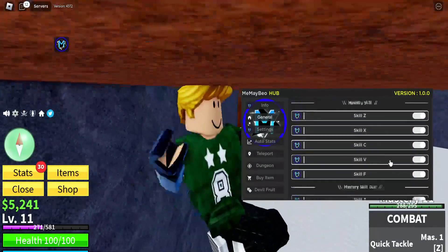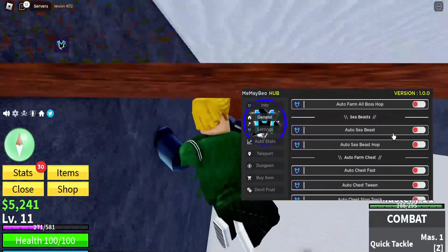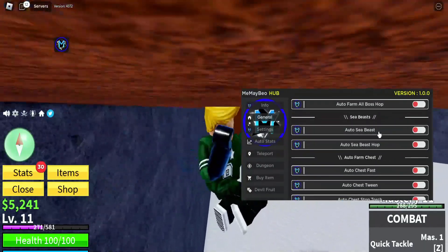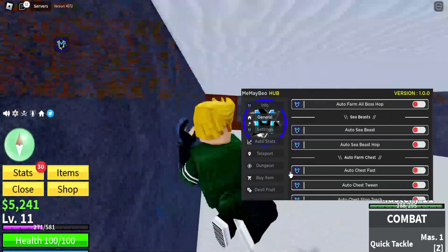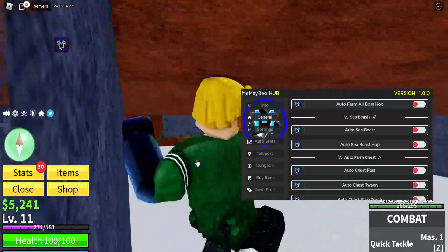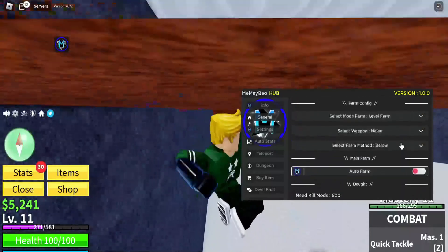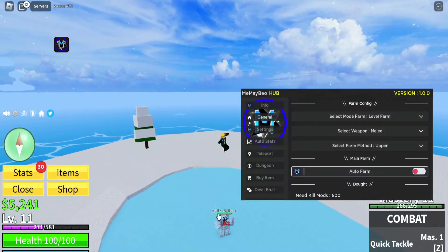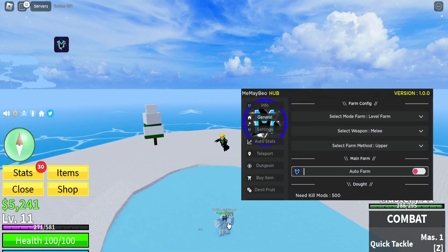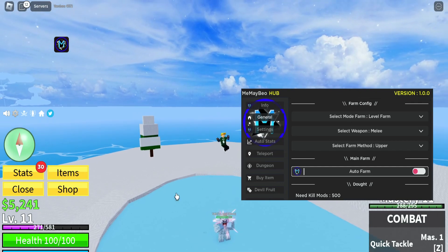There's also auto sea beast, but I'm pretty sure this is one that didn't work. Let me switch to the 'above' mode so you can actually see it — and there you go, just like that it's farming the boss. I'm not going to wait for this because it'll take a while. With a proper weapon this would be a lot faster. Let's turn this off now.